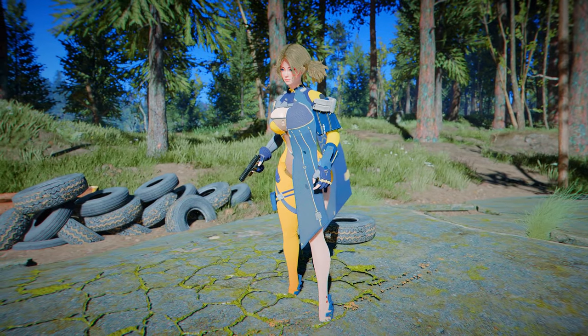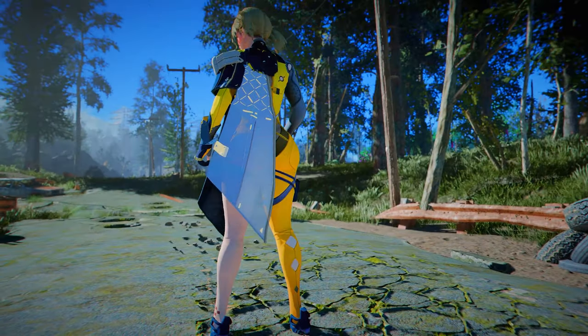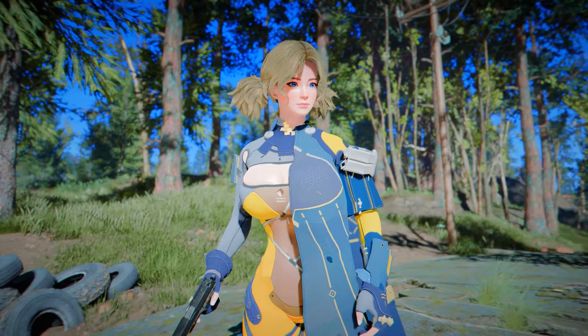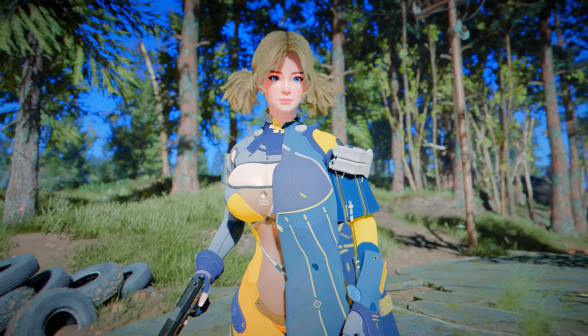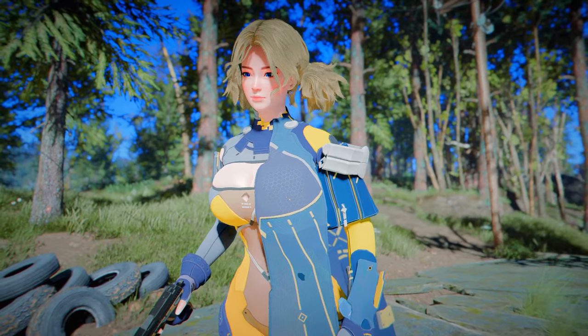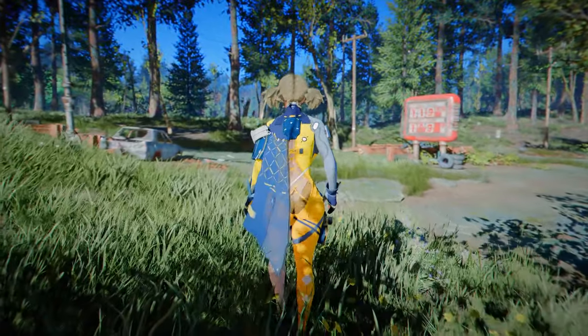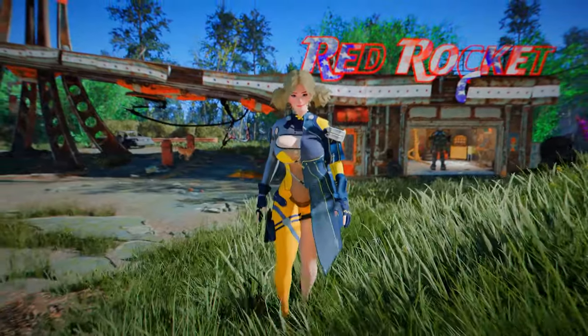Next up is Cerwisi. This mod adds a mechanic-style suit based on the color yellow. The outfit features a harmonious blend of gray cloth and yellow armor, with a design that pairs well with a cape, enhancing the feminine silhouette. It seems to match quite well with the Institute theme, and if you're someone who usually prefers suits, you'll likely find this outfit appealing.